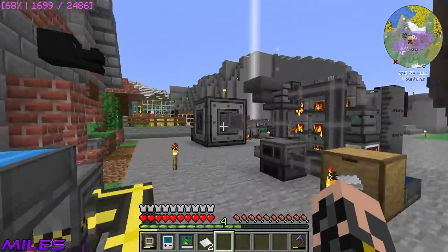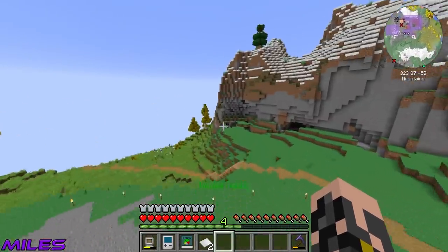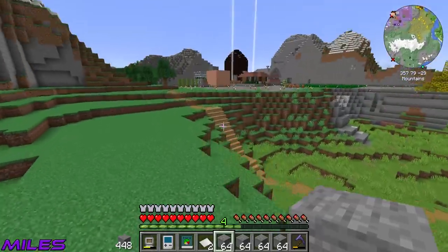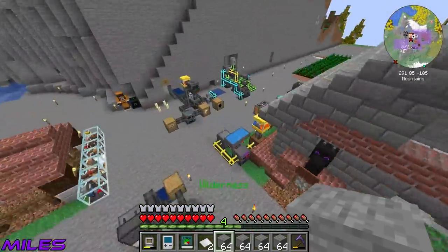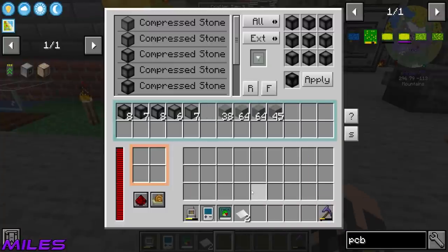How many more of these can I make? I'm going to go check on our mine and see how much stone is in there because I might be able to push this quest line. There's not very much stone in there — 48 maybe. We're definitely going to have to go mining for this stuff.